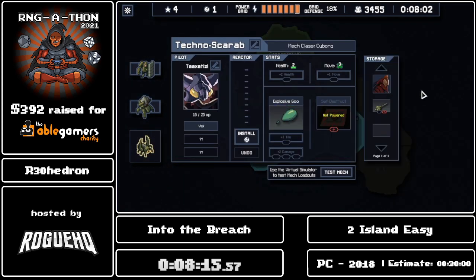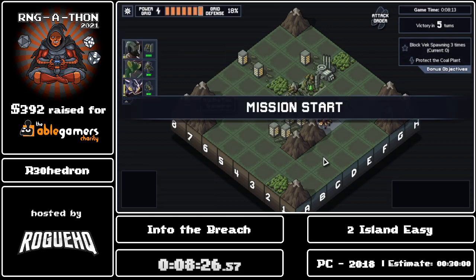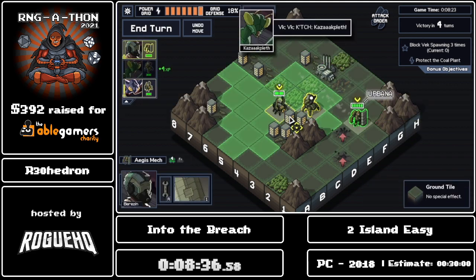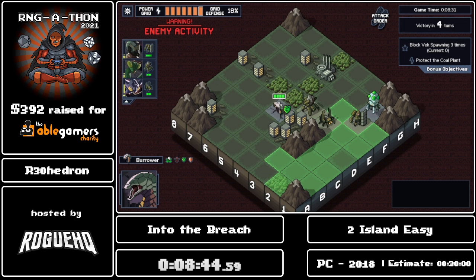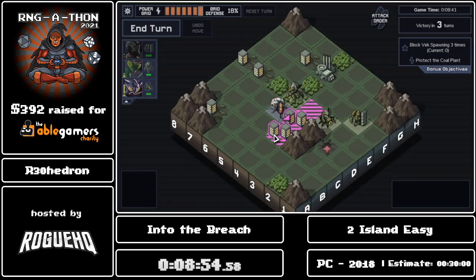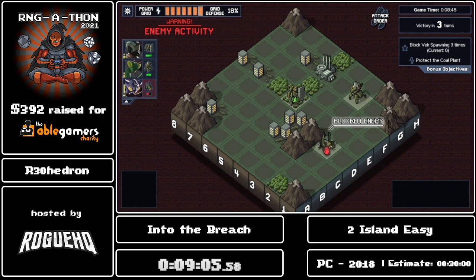Self-destruct — yes please, that's going to be useful in a pinch. Less than three grid — not a mission I want to take, so we'll go here instead. Self-destruct is basically a 'push the button and the thing in front of me dies' button, which is great for a mech that comes back to life when it dies — that's the one exception with the scarab mech I've got here. I'll reset the turn — there was a better play. I wanted to do this instead because of the damage. That was quite a bit faster.